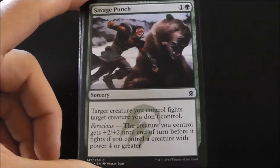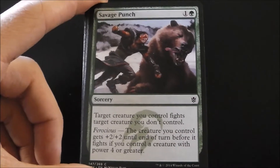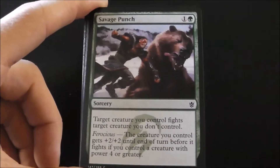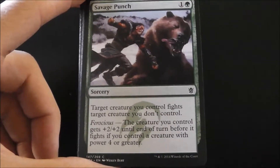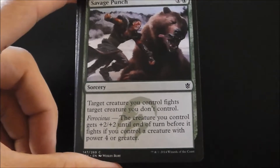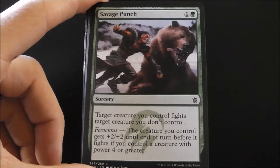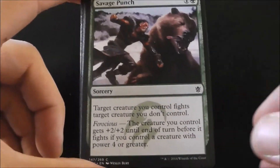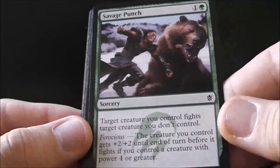Savage Punch — this is actually really good, because target creature you control fights target creature you don't control, and as long as you have a creature with power four or greater, that creature gets plus two plus two first. So that's really good. It's pretty much removal for two mana, because you can set it up to where you take out one of your opponent's creatures and then you're able to attack.